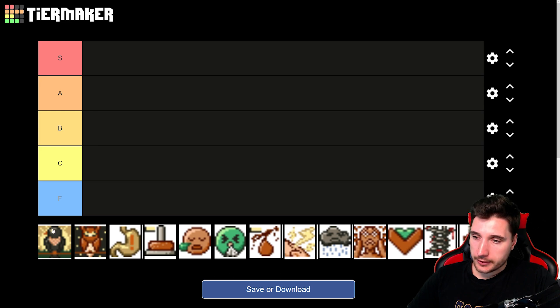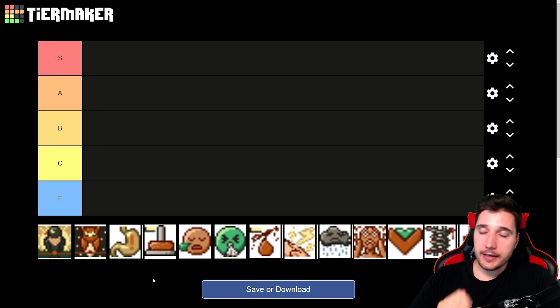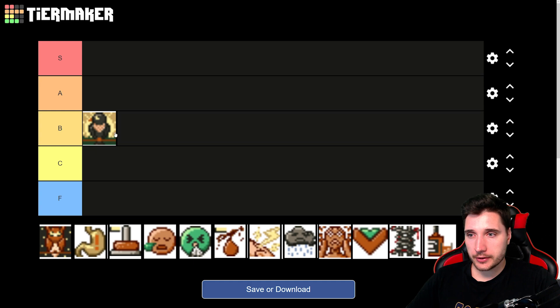First on the list is Lark. For one point, your drowsiness accumulates slower in the morning from 5 to 10 a.m., and faster in the evening from 7 to 11 p.m. This works based on your preferred gameplay — whether you want to play more in the morning or evening. It's very situational and only gives you one point, so I'm putting it into B tier.